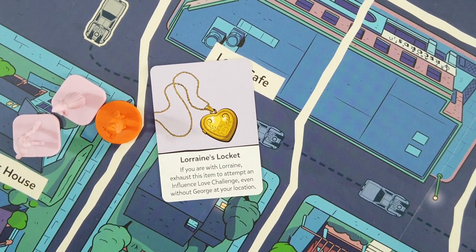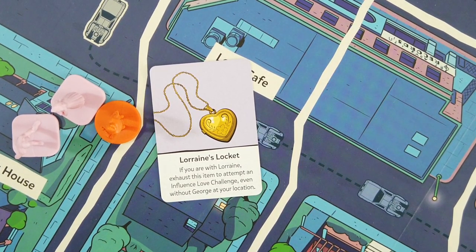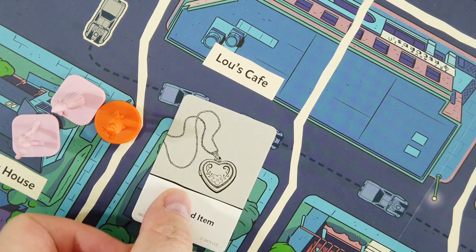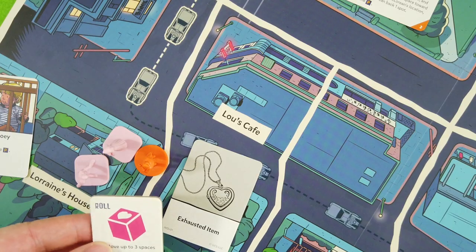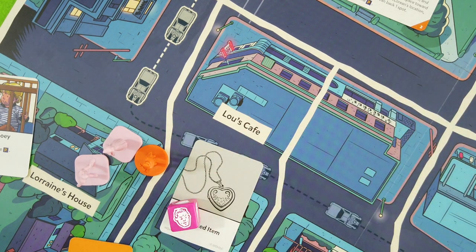The locket: if you are with Lorraine, exhaust this item to adventure and influence a love challenge even without George at your location. That's so powerful! It comes to the game exhausted for this turn, but that's okay because right now they're together anyway. So before anything else I'll do a love action using this heart symbol - let's flip it to the other side. Biff is up there taking care of the DeLorean, so nothing really bad can happen.